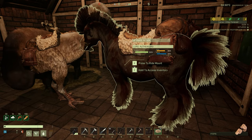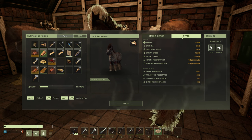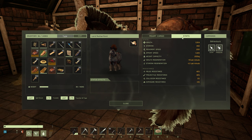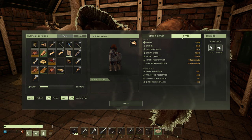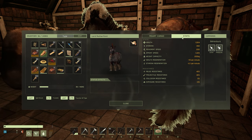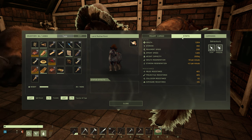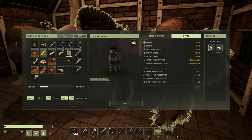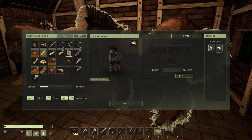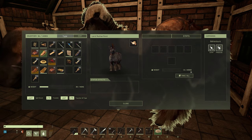Next up is the Tyrannis. It has health of 1504, stamina 350, movement speed 200, sprint speed 1320, weight carry capacity 200 kg, health regen plus 10 per minute, stamina regen 2.1 per minute, melee and projectile resistance both 40%, collision and exposure resistance both zero percent. The Tyrannis can only hold five items along with one G-slot item, and of course 200 kg carry weight.